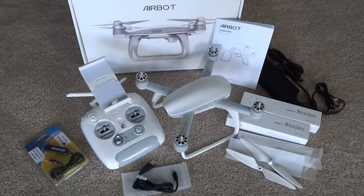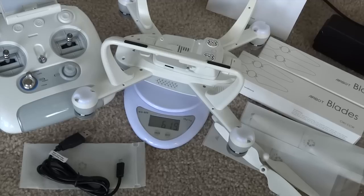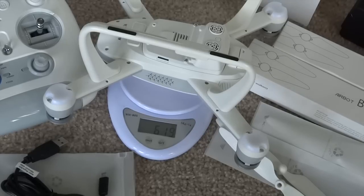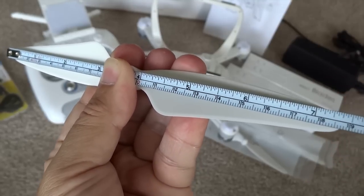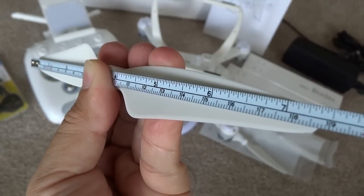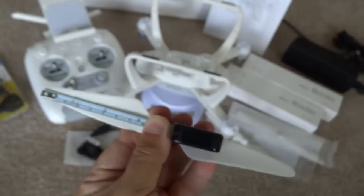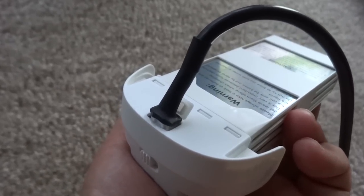This is everything you get out of the iPow unboxing. The weight of the quadcopter is 619 grams. The propellers are about seven and a half inches long, with self-tightening. You get a set of about eight propellers — basically four sets.